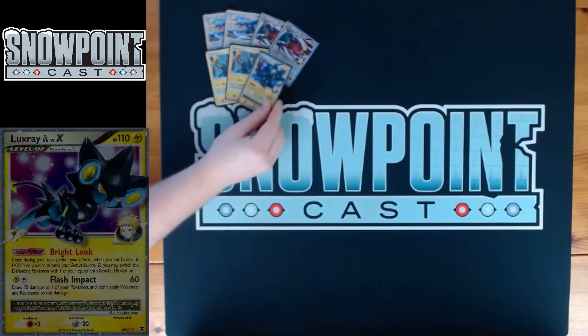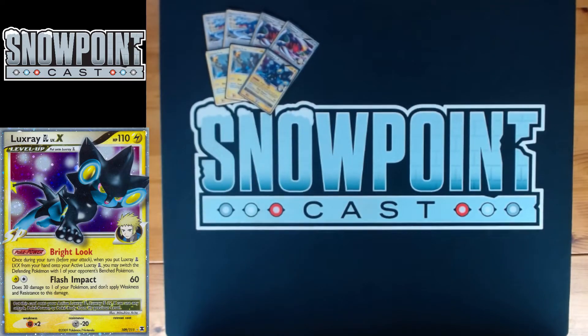That knocks out Gyarados even if they have an Expert Belt, and you're just within range of knockout if you have another Crobat as well. Gyarados is one of the better decks in this format. You're also playing one Luxray GL Level X — 110 HP, free retreat. Bright Look is the power: once during your turn, when you put Luxray Level X from your hand onto your active Luxray, you may switch the defending Pokemon with one of your opponent's bench Pokemon.